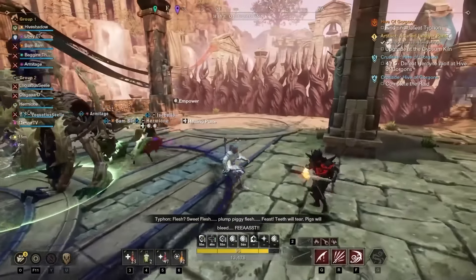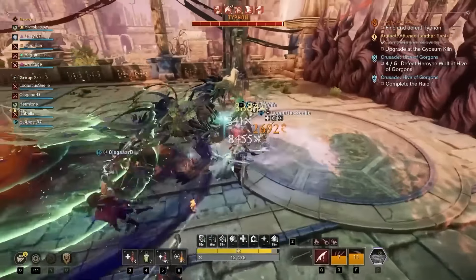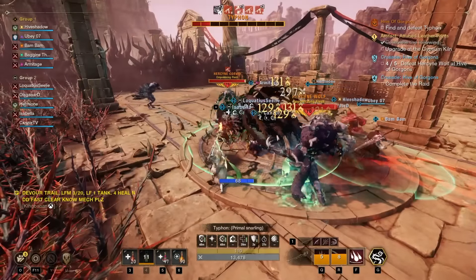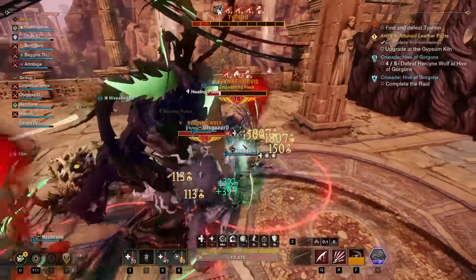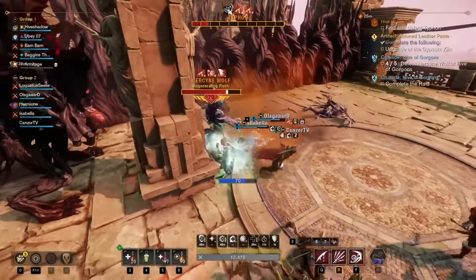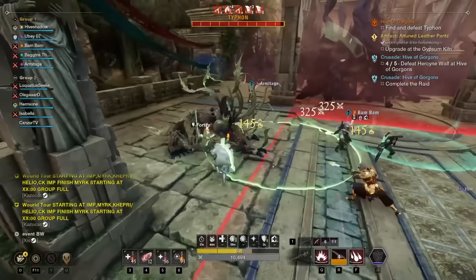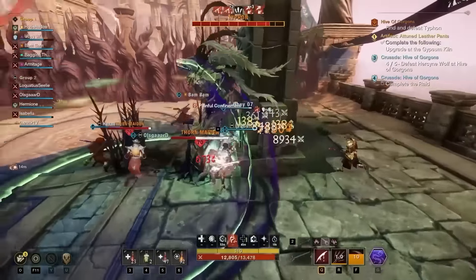Now moving on to Typhon, the second boss of the Hive of Gorgons. In my opinion, this is the hardest boss in the raid. One of the reasons Typhon is so challenging is that it is a DPS or damage check. Typhon summons adds — birds, wolves, and spiders — periodically throughout the fight. You need to kill these minions in time, particularly the birds followed by the wolves, otherwise he will absorb them, making Typhon a lot stronger and dealing damage to you based on the number absorbed.